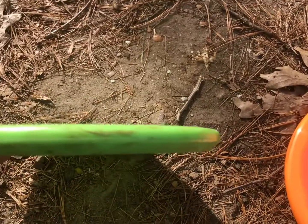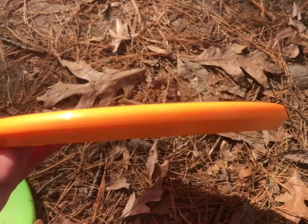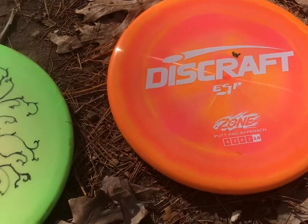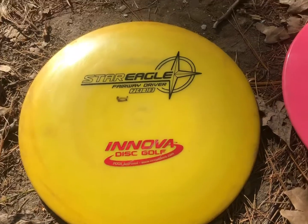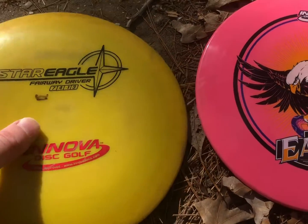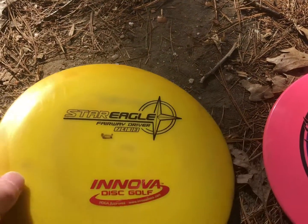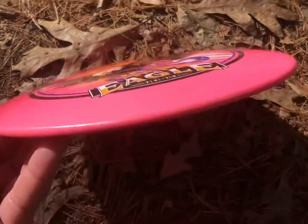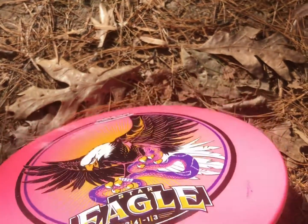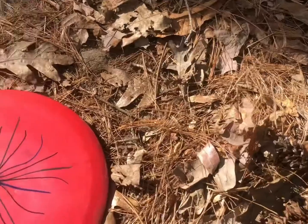This is a Star Rat, and it is basically the straight version of this disc, the ESP Zone. Both of these are gonna be forehand only, and I love this Star Rat — it's really able to go really straight, not too flexy. Moving to the second oldest disc in my bag, this is a Star Eagle — the yellow one on the left. It's about 11 years old and it flies a little bit more like a Leopard 3 now. I'm hoping this other Star Eagle will turn into that once I beat it up — I want them super straight and a little bit flippy so I can use these next discs.